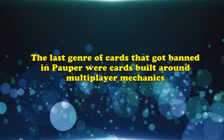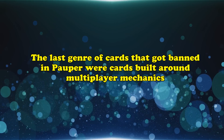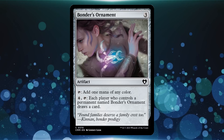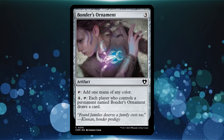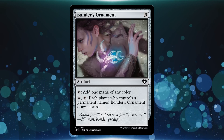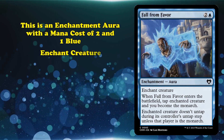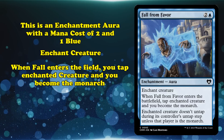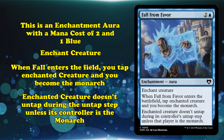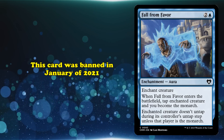Beyond everything discussed in this and the previous videos, the last kind of cards on the Pauper ban list are cards designed for multiplayer that were too good for Pauper. Bonder's Ornament was a card that was too strong for Pauper that happened to be in a multiplayer product at common. Whereas these next cards were designed with unique mechanics meant for multiplayer that wound up being far too good in Pauper. The first of which is Fall from Favor. This aura costs 2 generic and 1 blue mana, and can enchant target creature. When Fall from Favor enters the battlefield, tap the enchanted creature, and you become the Monarch. The enchanted creature doesn't untap during its controller's untap step unless the player is the Monarch. It was banned from Pauper in January of 2021.